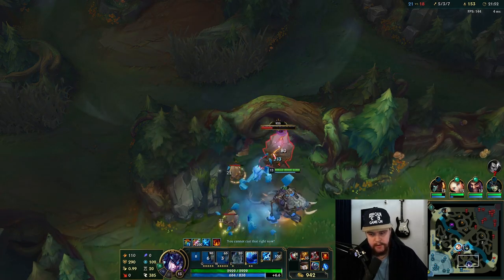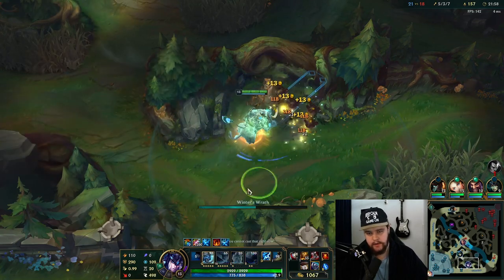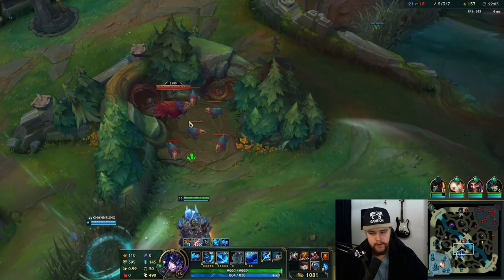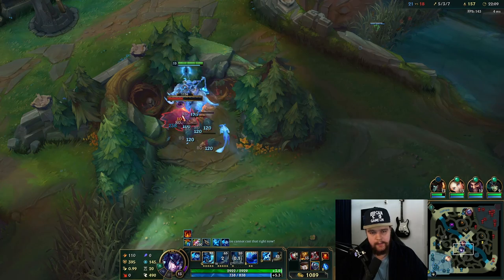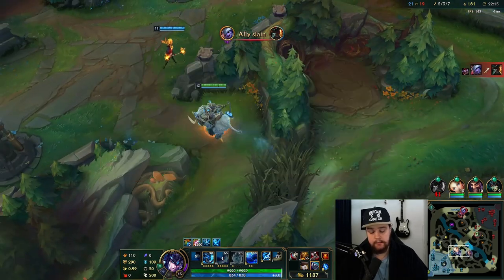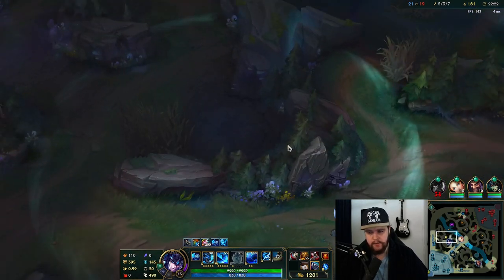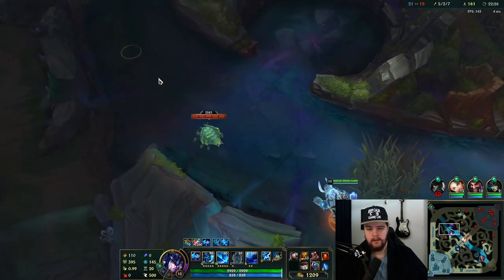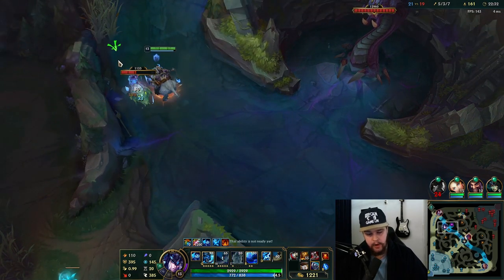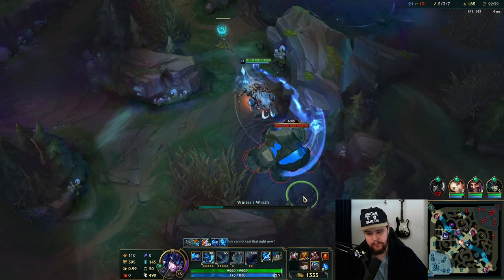I suppose I shouldn't have started the dragon, but if Shaco was going to remain top then it was super free. I just need Lux not to do this again — I really need her in the fight, not randomly walking top when dragon is the main priority. This is the downside of playing a tank: my damage output is very reliant on my teammates. As a tank you really need some damage from your team, which can get annoying in lower elos.